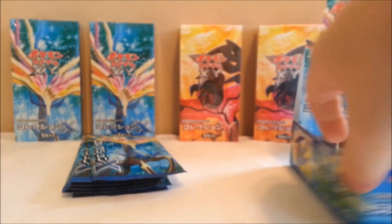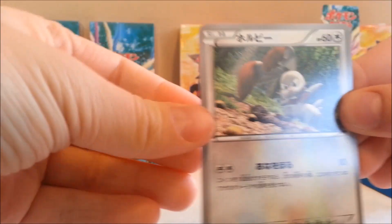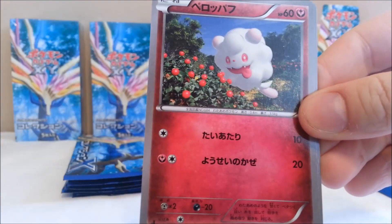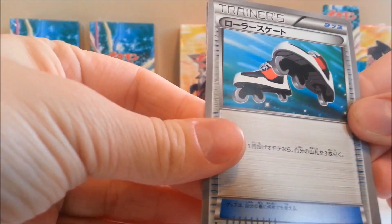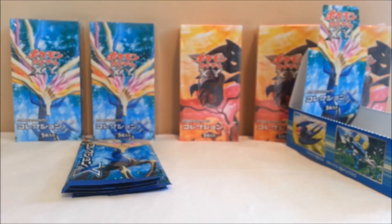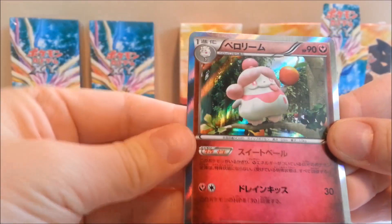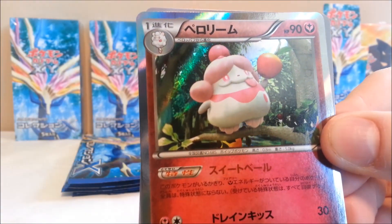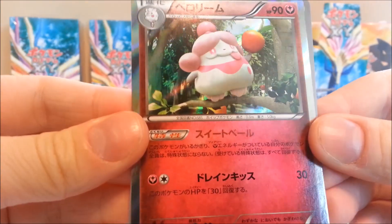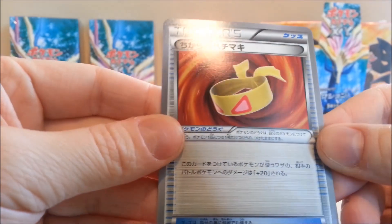Next pack — we got Bunnelby, another cute Pikachu, Swirlix, some skates, and a Conkeldurr. Next pack: Timburr, Volbeat, Spoink, and another holo — Slurpuff! That's an interesting one. The Fairy holo and some sort of Muscle Band item card.